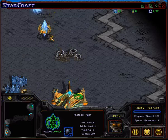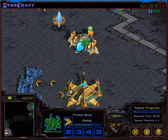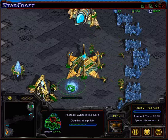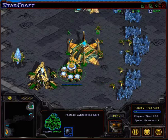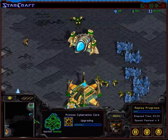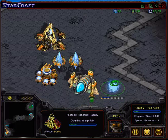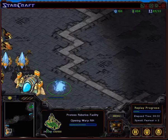Scouting probes out for both players. Gateway, gateway — both building early. Cybernetics Core for both players at similar timing. Shin Dong Jin is a little bit faster. No expansion — this is going to be one-base play. Dragoon range coming up at the same time for both. Both have one gateway, then a second gateway for Shin Dong Jin.